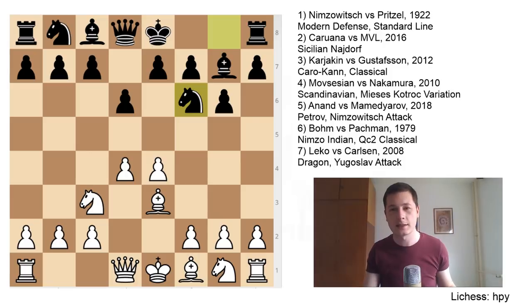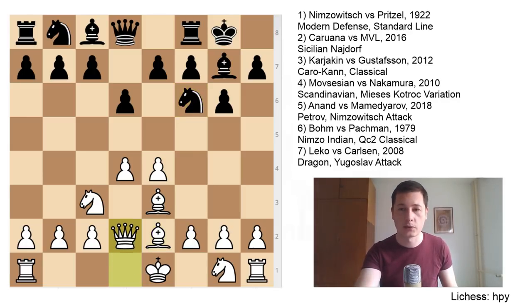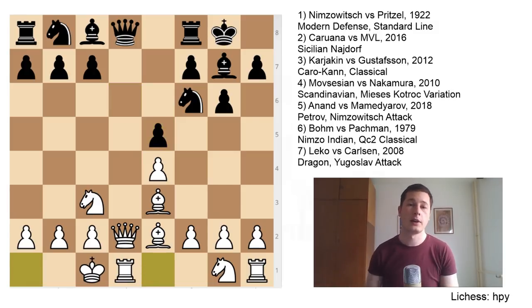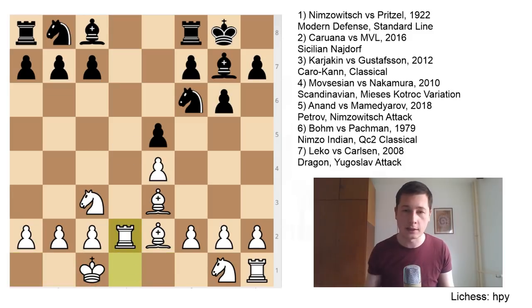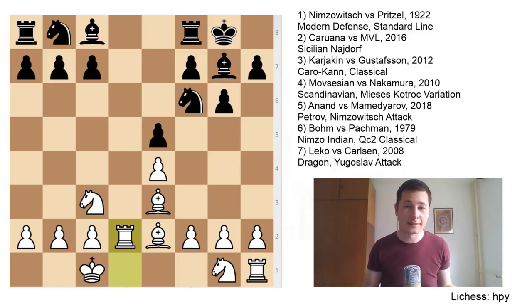Nf6 is a slightly uncommon move; there are more popular moves. Here the most common move for white is Qd2 immediately and going for queenside castling, but Nimzovich went Be2, castles, Qd2, e5, d5, castles. Here he gave Pritzel the opportunity to exchange the queens, which dampens your attacking power slightly. But still that was the best move, so Qd2, Rxd2. I wanted to show you this game because it goes against everything I just said in the introduction.